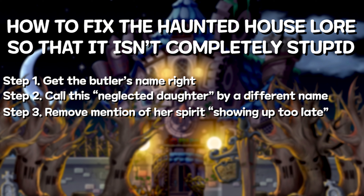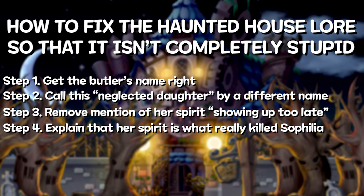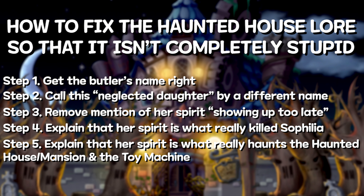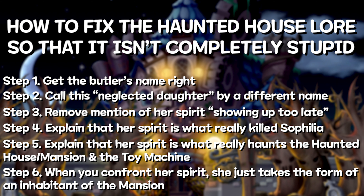They could have just surmised this evil spirit in the mirror as simply taking the form of an evil Olivia, rather than actually being the spirit of Olivia. Honestly, the easiest way without contradicting any of the lore is to first get the butler's name right as Edmunds, to not have called Jonas' neglected daughter Olivia, and to have not stated that the spirit showed up too late. Literally any other name would have been fine. They could have even explained that this evil spirit of the neglected daughter is what really caused Sofilia to fall to her death, since nobody really knows what happened other than she fell. And potentially, they could have said that the evil spirit of the neglected daughter is what really haunts the mansion and Jonas' toy machine that creates all these evil toys. Then you could go to the mirror, fight the spirit, and it simply just takes the form of one of the current inhabitants of the mansion — who would have been Olivia, or possibly her father Joe.